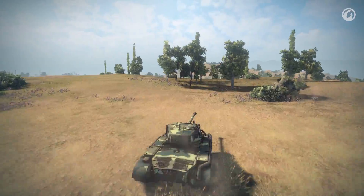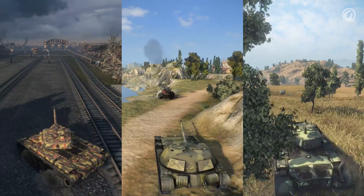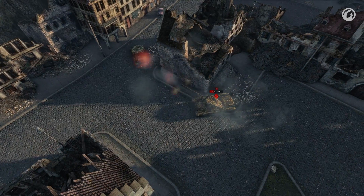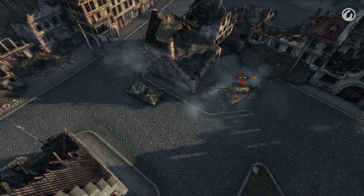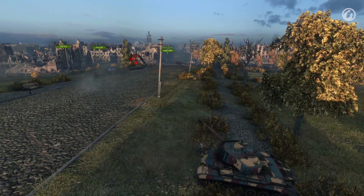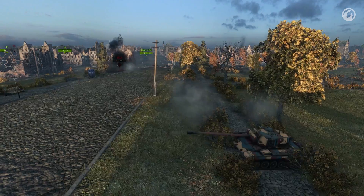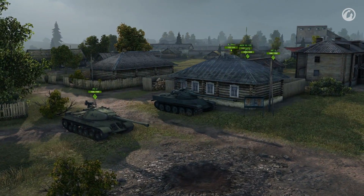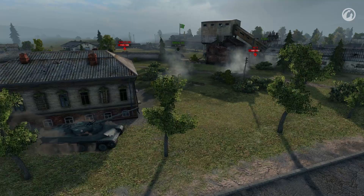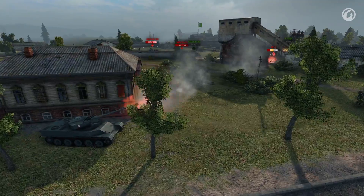The best medium tanks for team battles are the M26 Pershing, the Object 416 and the T69. If you want a med in your team, pick one of these. The first is balanced and all-purpose; the other two are more specialized and harder to use, but are good as well. Keep in mind that not all players and commanders can use such tanks to their fullest. If you don't have the needed meds, just pick one of the heavies from the previous episode — don't torture your team and yourself with defeats by playing the wrong vehicles.